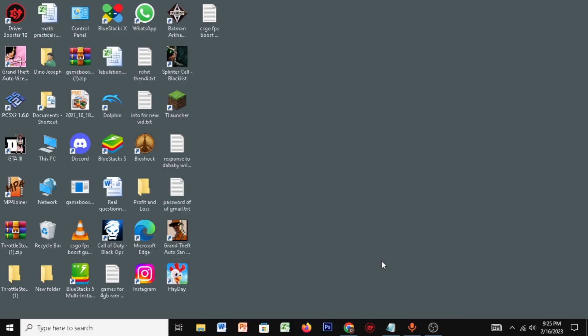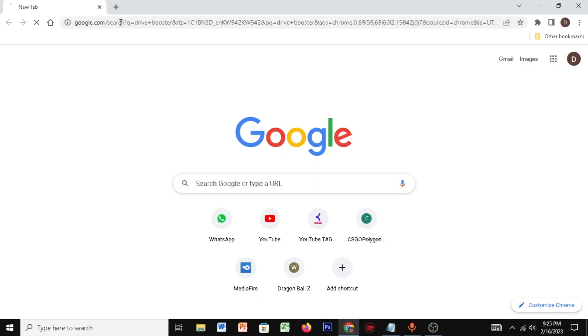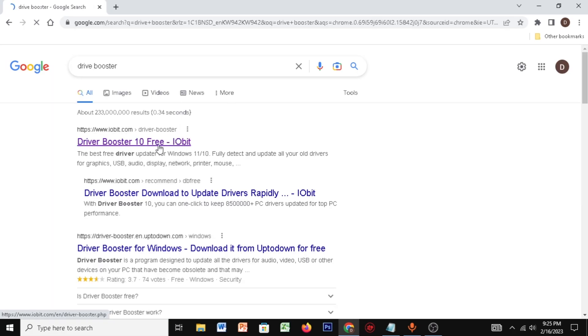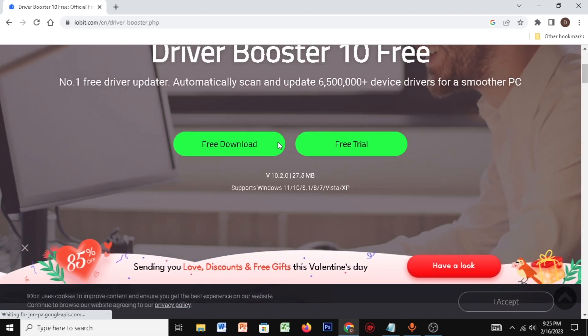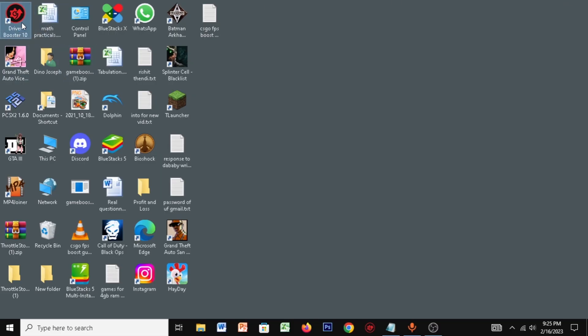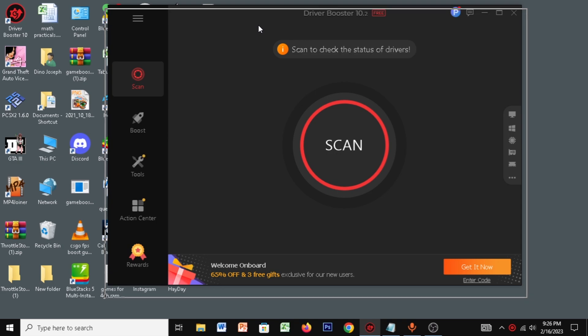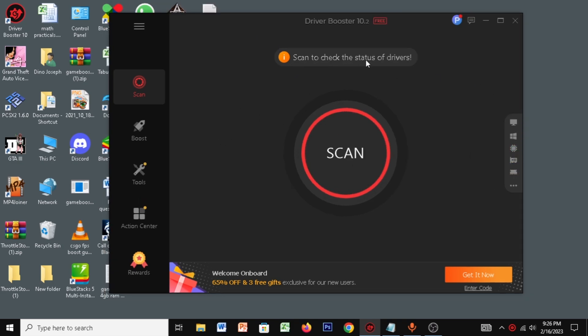Now for the next step, you're going to download Drive Booster. Open up your web browser, search Drive Booster, and the first website that comes up is Drive Booster 10 Free — click on that. I've already downloaded this, so I'll provide the link in the description. Just download it and close your web browser. Open up the Drive Booster 10 app, and once you're here, click Scan to check the status of your drivers.